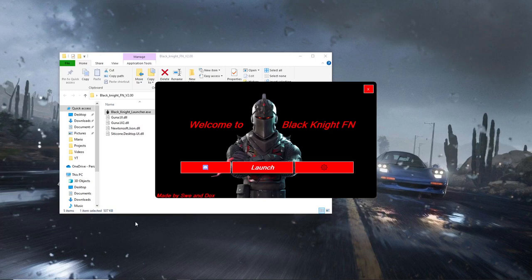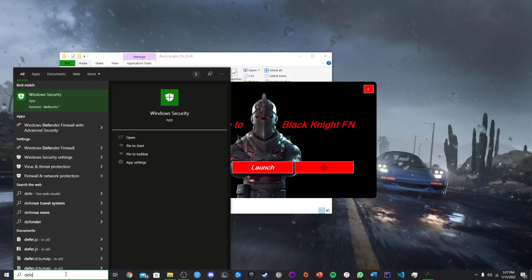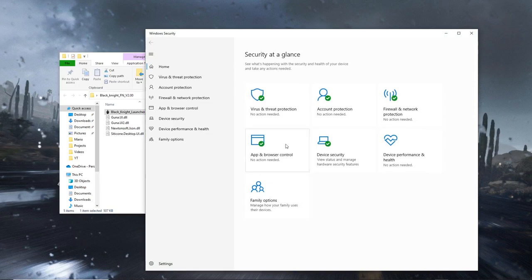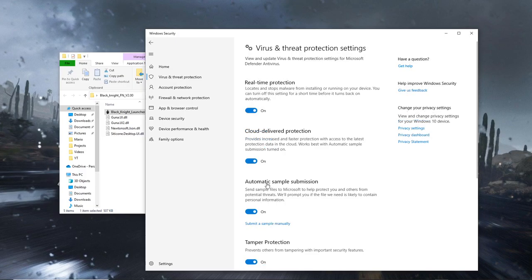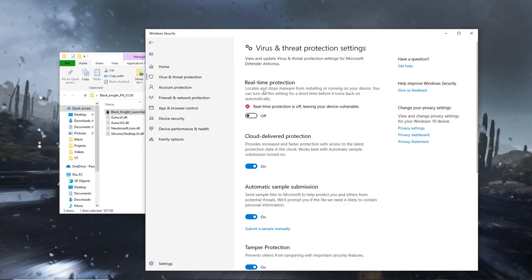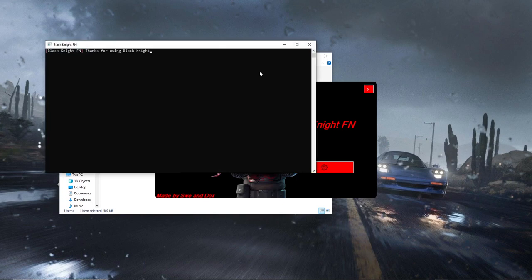If it detects this as a virus when you click on 'Launch,' and you're using the Windows antivirus, I'm going to show you how to disable it temporarily. Just look up 'Defender' in your search bar, then go over to 'Virus and threat protection,' then go to 'Manage settings' and turn that off. Once you turn that off it'll give you a notification — just exit out of that and click 'Launch.' Once you're finished with Black Knight FN, simply go back into Defender and turn it back on again.